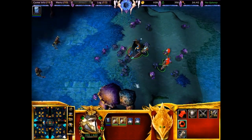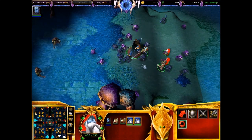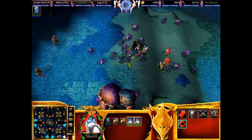As you can see, the map is filled with NPCs. These NPCs can drop items.